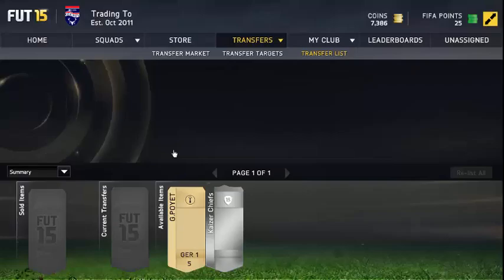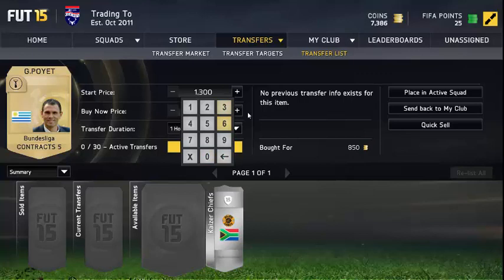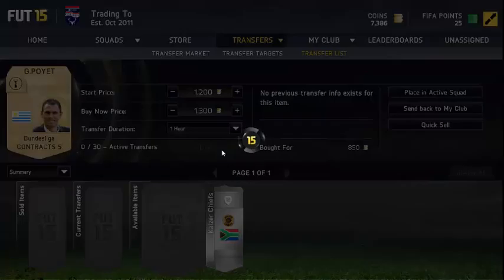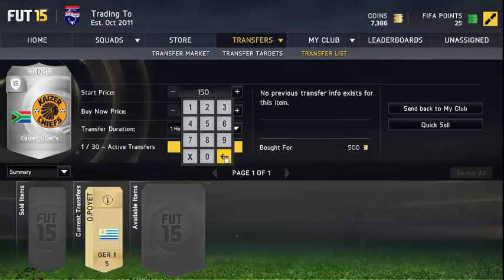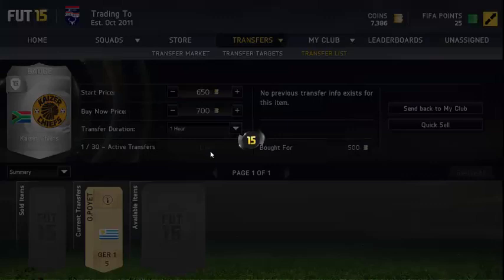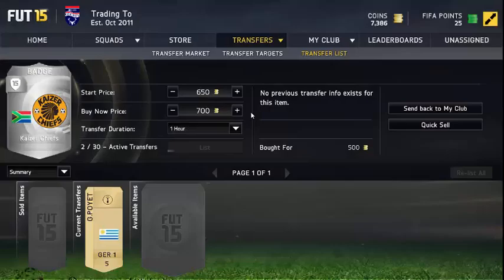Then we have a Bundesliga manager and a Kaiser Chiefs badge. We picked up the Bundesliga manager for 850, listing out for 1,300 coins — making some nice profit on him. The Kaiser Chiefs badge for 500, listing out for 700 as usual, and they both sold pretty quickly.